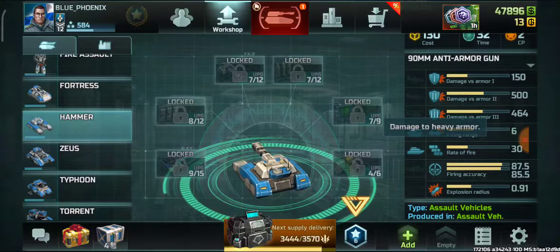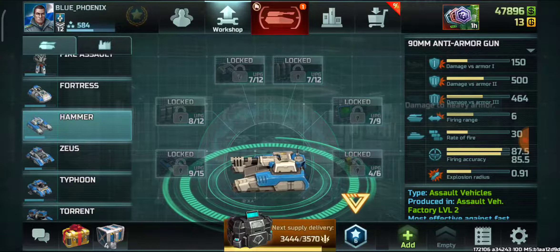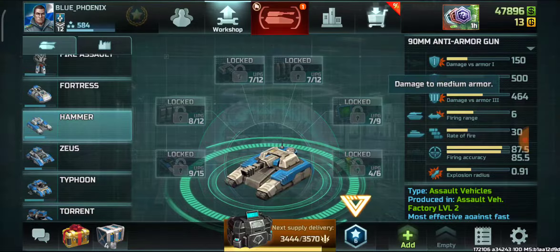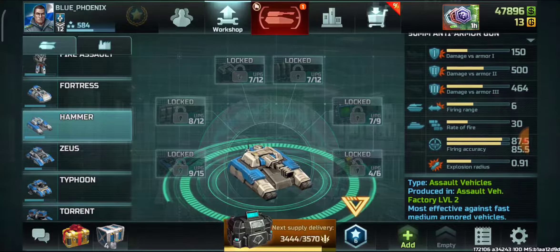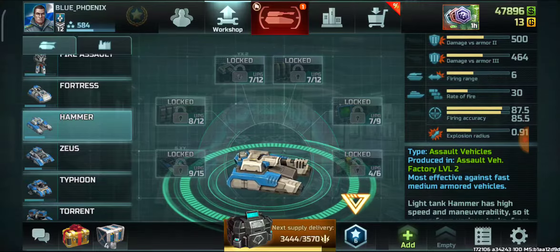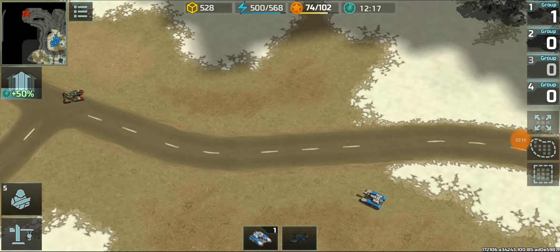It doesn't deal a bad amount of damage. Comparing it with the march mode jaguar: jaguar does 585 damage against armor 3 and around 550 against armor 2. So the hammer's damage is slightly lower against armor 2, and against armor 3 it has a great deal less damage capability. Firing range is only 6, rate of fire 30, and good accuracy. That's all for the workshop — now let's go into the battlefield.